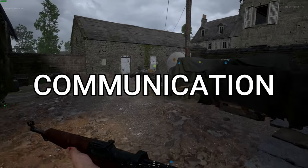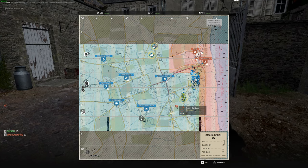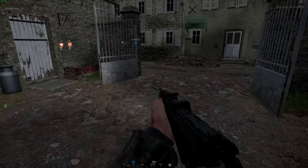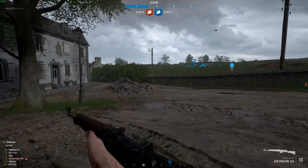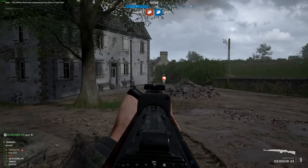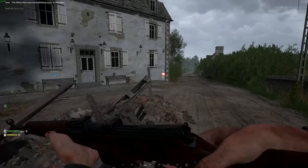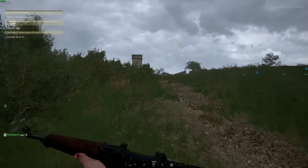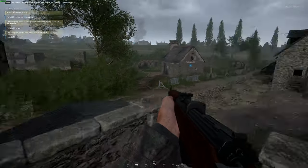Communication is key in Hell Let Loose, especially as the officer. It is more difficult now because instead of just your squad, you are speaking to the commander and the other squad leaders — this can be hectic and confusing. You will miss things your squad says, so just ask them to repeat it. When they spot enemy movements, use your markers to let your team know. Keep command chat short and sweet — do not use it for long conversations as it will drown out your squad. Only use it for urgent communication such as a flanking force on a defensive point or a tank coming up. You can also use it to coordinate with other squads, but again, keep it short and sweet.